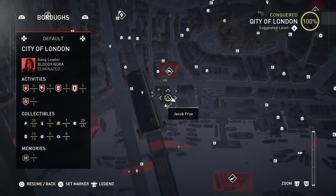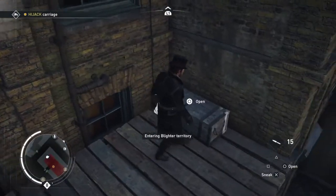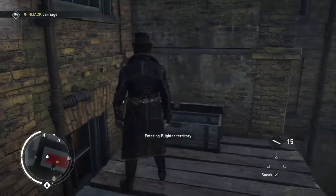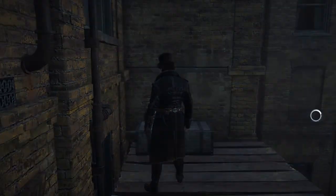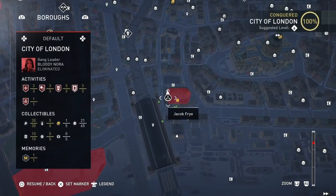That's number one. Number two is up here. You don't have to get involved in the fight down below because it's on a walkway above where the carriage hijack is. That's two.